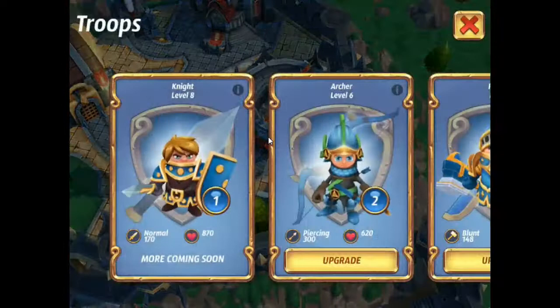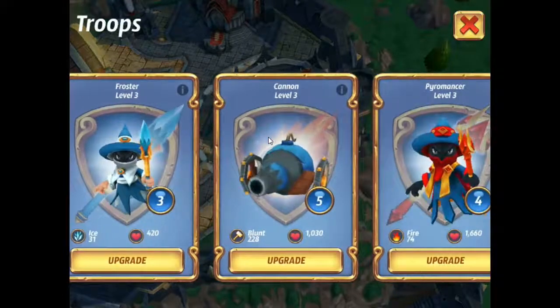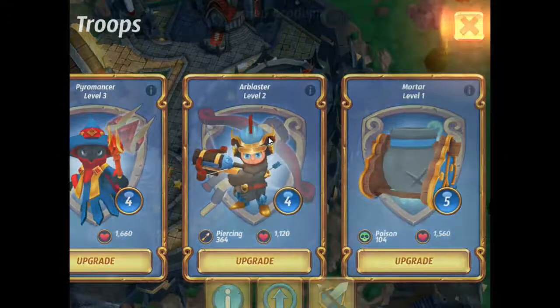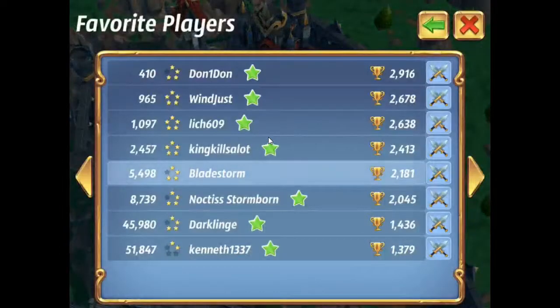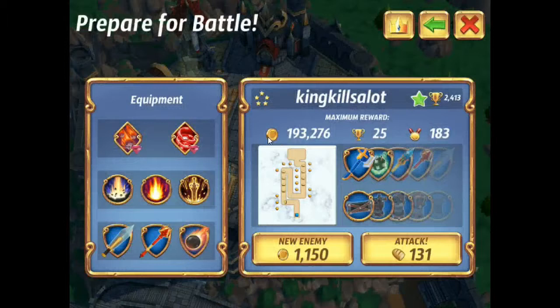Take a quick look at the troops. So we're going to go and attack our first base. We're going to do a couple of these in a row since I do have like 15 people that want to be attacked. First person up is King's Kills a Lot. Taking a look, he's got 5 stars — very impressive. A good amount of loot if we can get past some of his defenses.